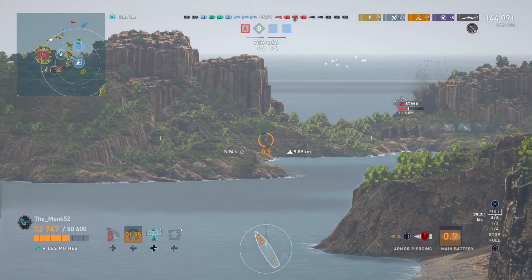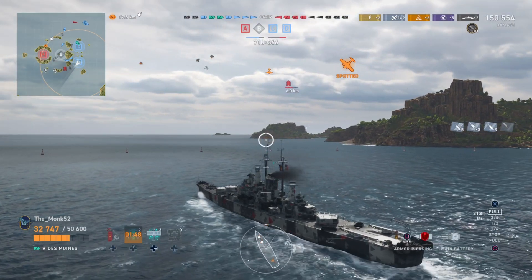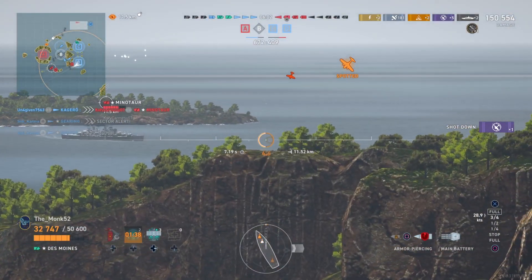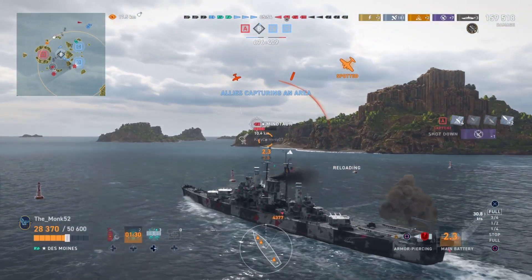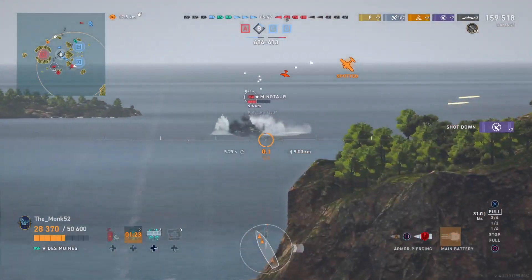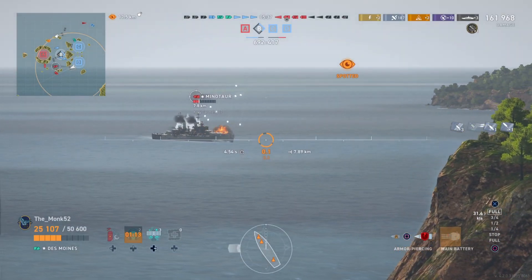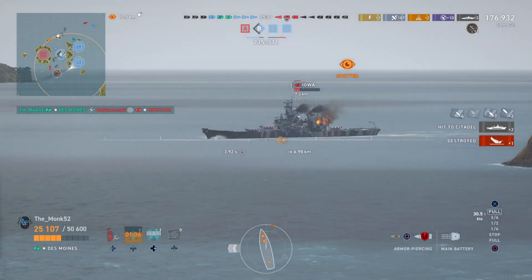Because he's behind that island, this is the key position you want to get into with the Des Moines. We're getting five pens, three overpens — barely any shatters. We see the Minotaur, see what we can do. Carrier's coming in for more — the AA does work, but you've got to give it the time to perform. Iowa pops in, which means we need to deal with him very quickly. Probably one salvo will get rid of the Minotaur, but I've got to make sure it's done. Now we can start focusing our attention towards Iowa.